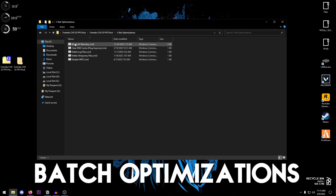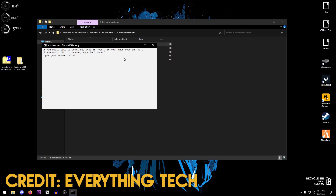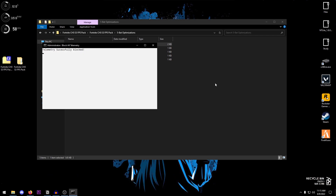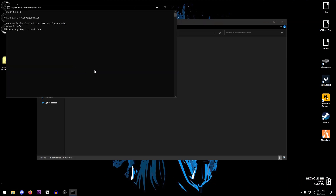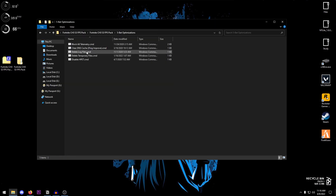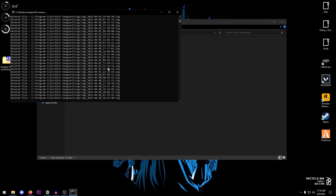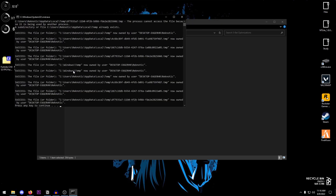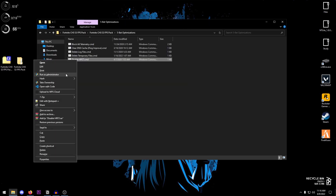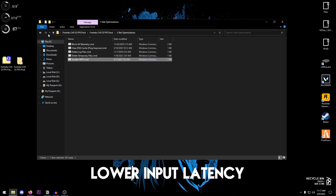Now we're going to apply some batch optimizations. Start with Block All Telemetry — right-click and run as administrator. Type 'yes' and press Enter; telemetry will be successfully blocked. Credit for this one goes to Everything Tech. Next, run Clear DNS Cache as administrator to improve ping. Then run Delete Log Files — this increases performance and frees up hard disk space; be patient as it may take time. Then run Delete Temporary Files. Finally, run Disable HPET (High Precision Event Timer) as administrator — this helps lower overall system latency.